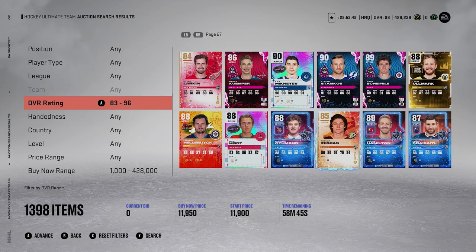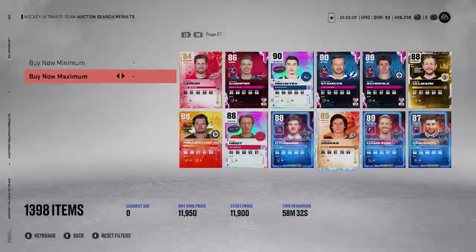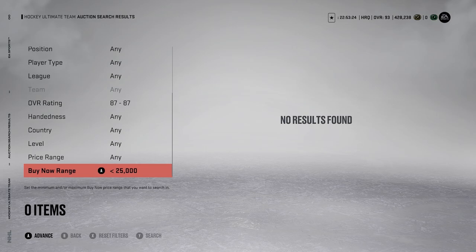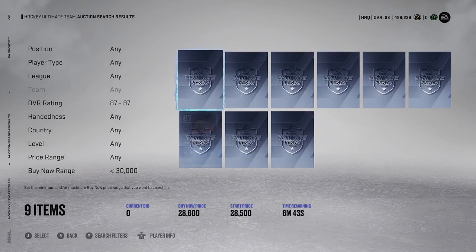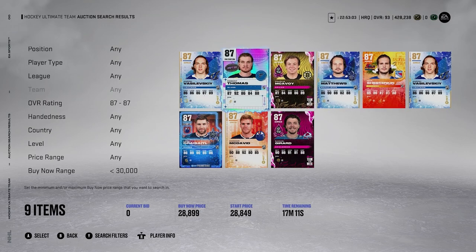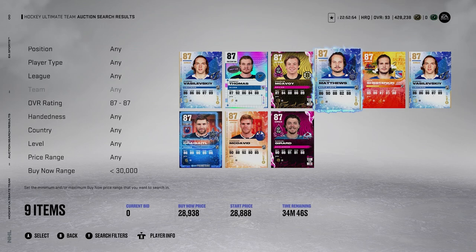Another auction house strategy: look at 85s, 86s, and 87s. Right now 87s are selling for a little above 25k. When rewards are being opened you can often pick them up for 25k or less, then resell them on Monday for more. Monday is your best time to sell a card — so buying on Friday or Wednesday and selling Monday or Tuesday is a solid play.